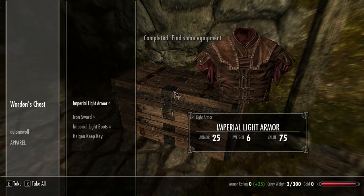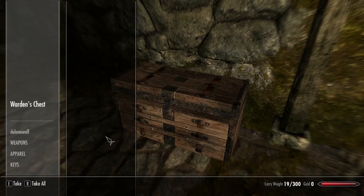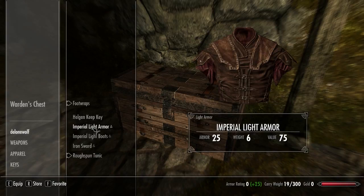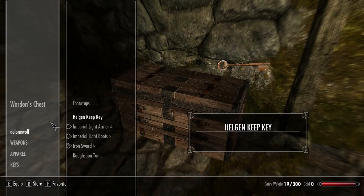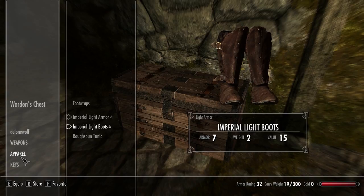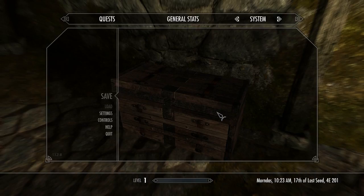Press E to search the wooden chests. We have some Imperial Light Armor, Iron Sword, Imperial Light Boots, and a Helgen Keep Key — I'll take that. Keys are always nice. I can put on some Imperial Light Armor — 25 more armor. And the Light Boots. I'll take the Iron Sword. The Quest Journal lists your quests and objectives. Select the quest and press E to set it as the active quest, which adds the quest target to you. Press Tab to exit.